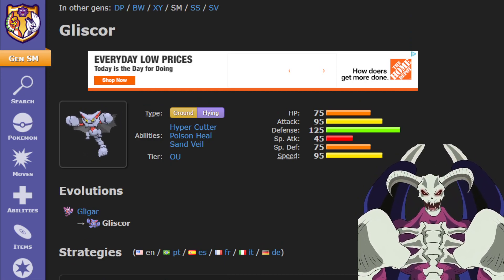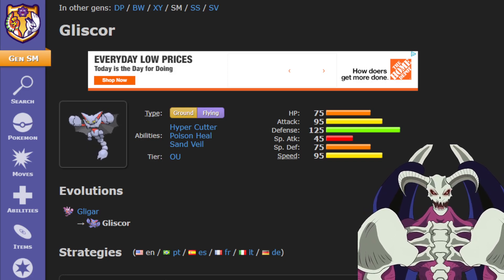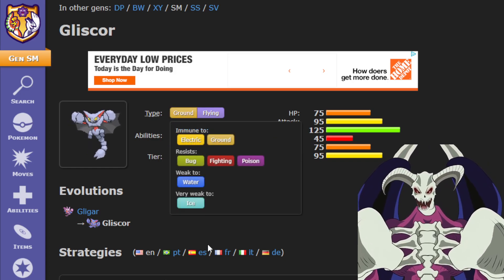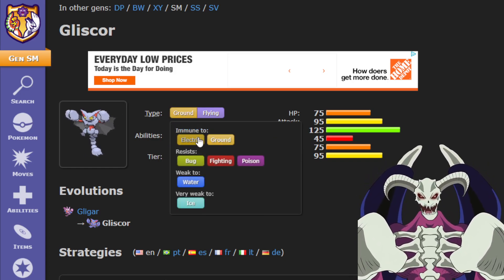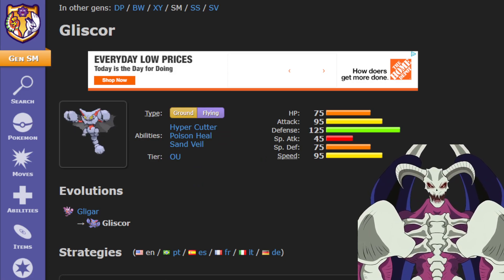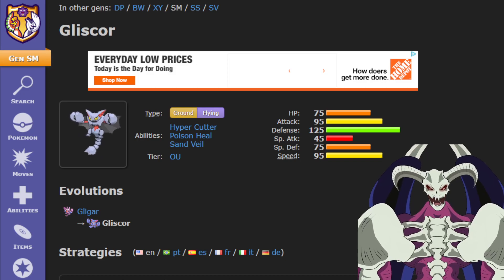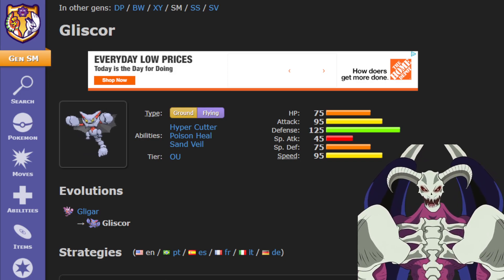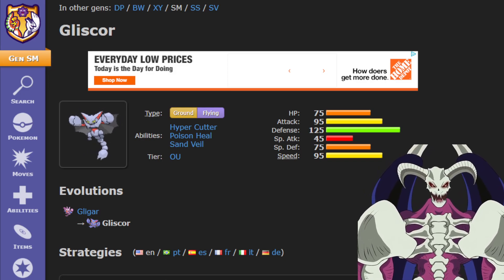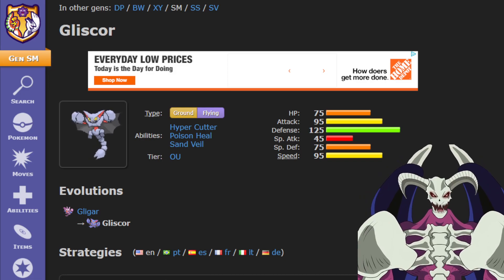Gliscor would just be better as a Normal typing than Ground and Flying. But you don't even have to Tera Type immediately — you can save it and use your Ground STAB like Earthquake, or your immunities to Ground and Electric types. You can use it whenever you want. Once their Fighting type is gone from their team, you can Tera into Normal. Or if they bring a Ghost type like Gengar and use Shadow Ball, you can just Tera Normal — and hey, you're immune to Ghost moves. That's why having a Tera typing of Normal on Gliscor is really, really good.